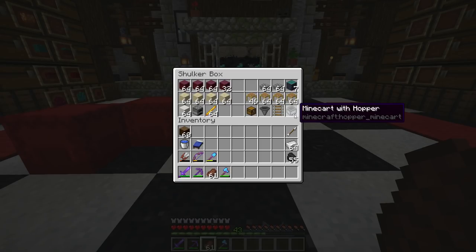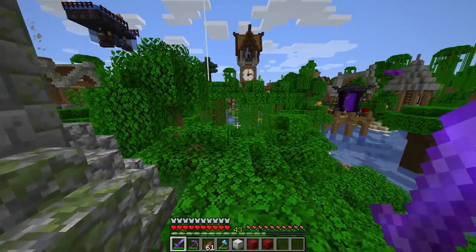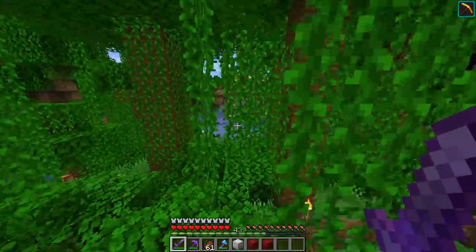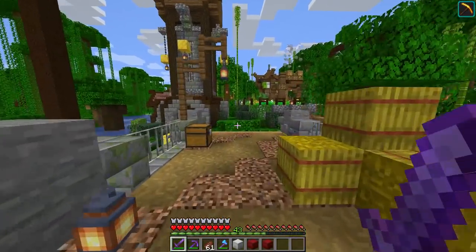Finally, in non-exact amounts: chests, hoppers, a rail, and a minecart with a hopper. You'll also want buttons to block spawns. Summary: two double chests of magma blocks, a chest of slabs, extra building blocks, scaffolding, and those items. The materials aren't expensive — magma blocks can be farmed from magma cube spawners or found in the nether. It's just tedious.